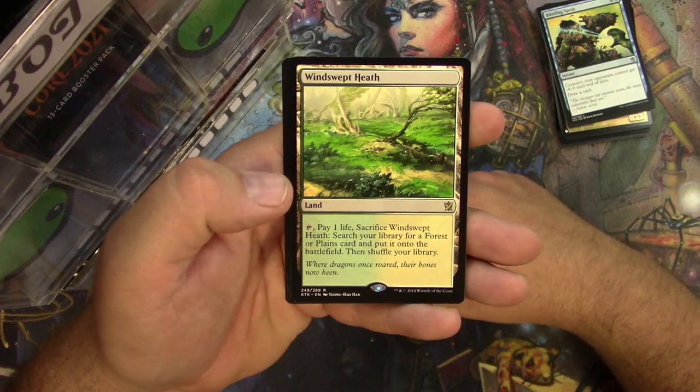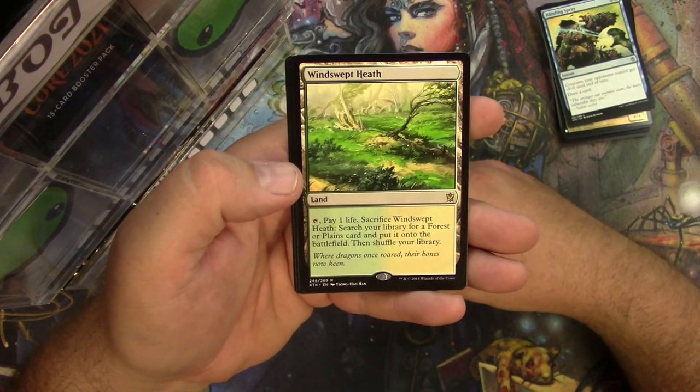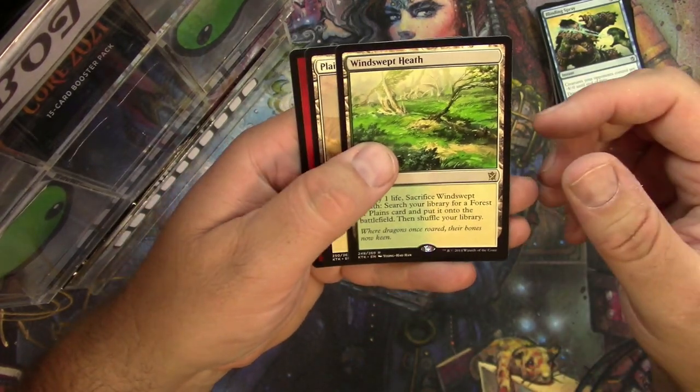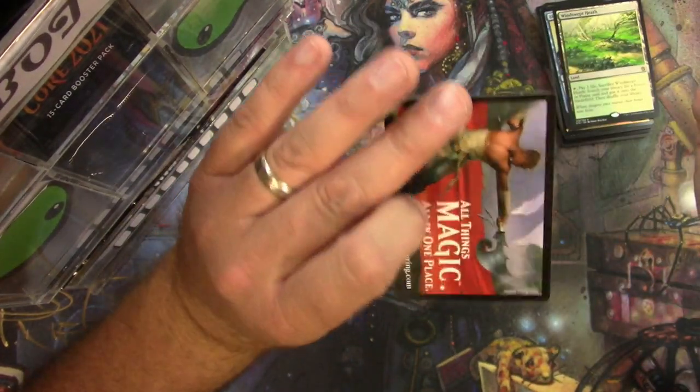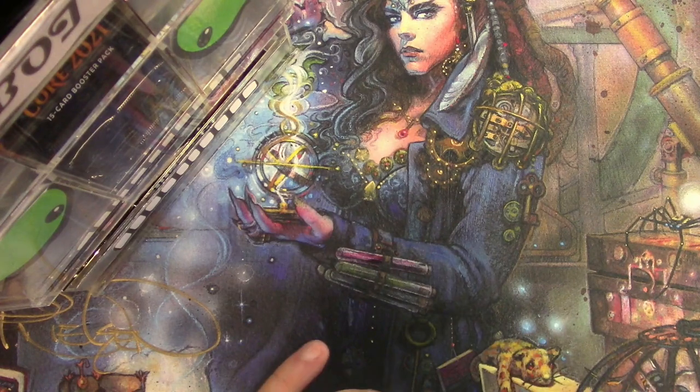Second fetch land out of a brand new box that I opened — there you go. A Forester of Plains — it can be yours. And that's it, so there you go Jonathan. Good set of packs there, headed your way.